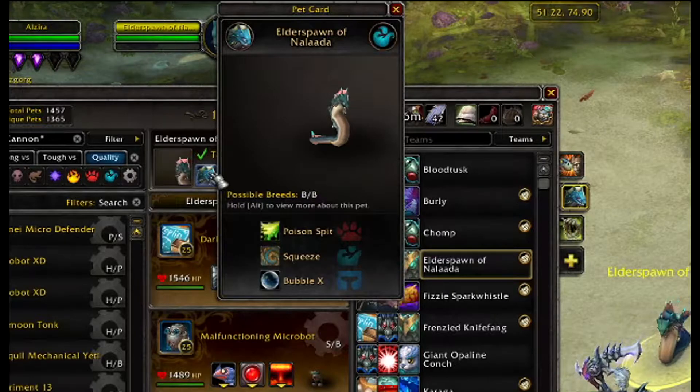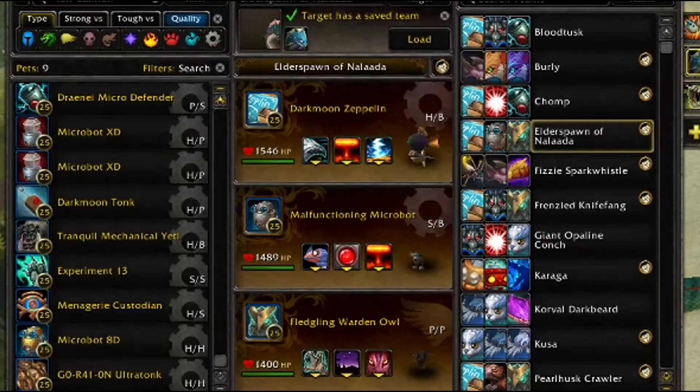The Elder Spawn of Nalada is a single enemy battle, and they are aquatic. My team for you today is the Darkmoon Zeppelin, the Malfunctioning Microbot, and anything with Predatory Strike in slot 3.